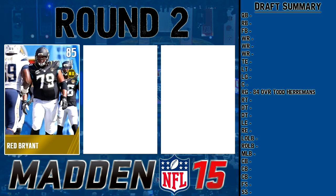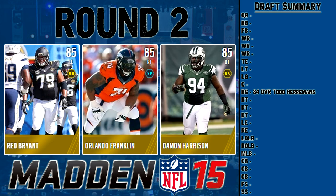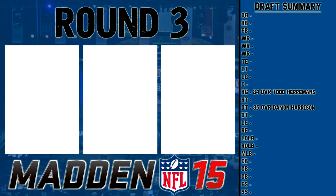On to round two: Red Bryant, Road of the Playoffs 85 overall left end; Orlando Franklin, 85 overall right tackle; and Damon Harrison, 85 overall defensive tackle. Red Bryant has good block shed but low power move. Orlando has very low run block, so I don't want him. Damon Harrison has pretty high block shed — he's a little slow but has good power move. I'm going with Damon Harrison as my DT number one.